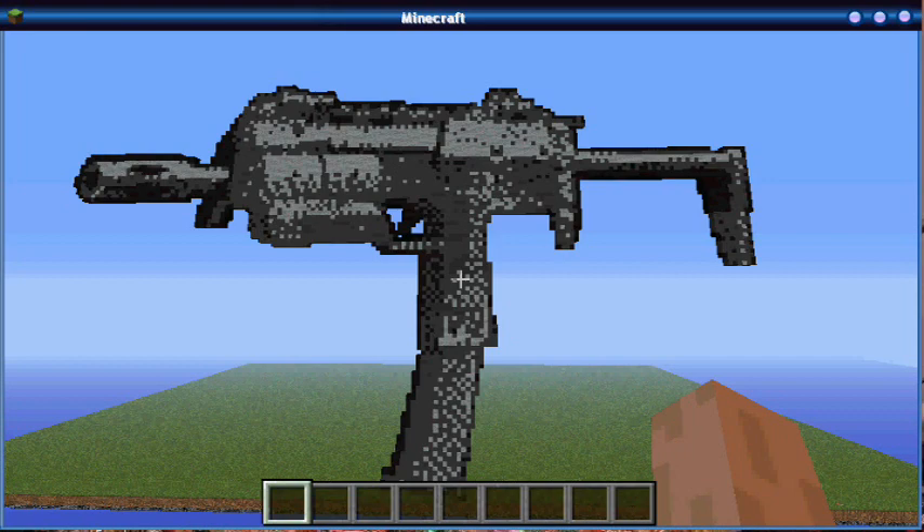Anyway, today I did something a little different. I was thinking about what would be really cool to do, and I thought it would be really interesting to do the guns from Black Ops 2 as pixel art — from the submachine guns, assault rifles, shotguns, all of them, even the all-powerful crossbow. This is going to be a series.